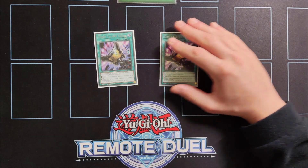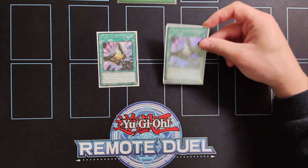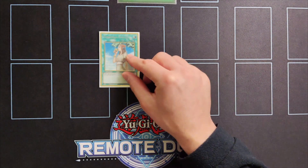We're also playing double copies of Triple Tactics Talent. This card is really great either going first or second. When you're going first and get interrupted, it allows you to look at your opponent's hand and get rid of their starter or any blowout cards. If you're going second you can bait an interruption and go into Zeus plays.